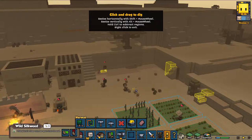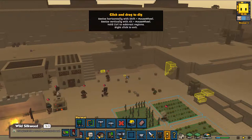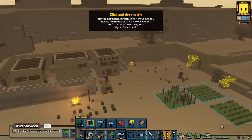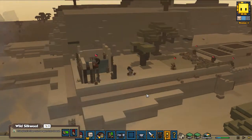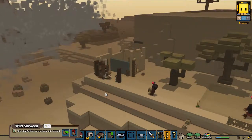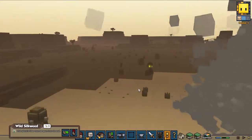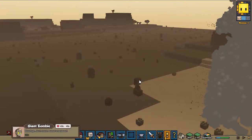We're almost done with this section. Then I'm going to start building the storage house — come on, speed it up a little bit, we haven't got all day. This sandstorm looks amazing! What's over there — holy moly, that's a big one, a giant zombie!